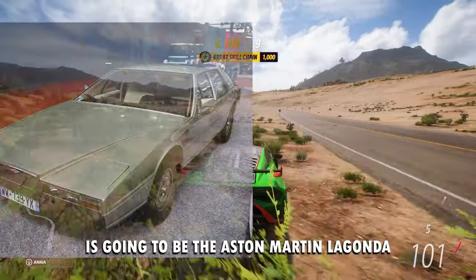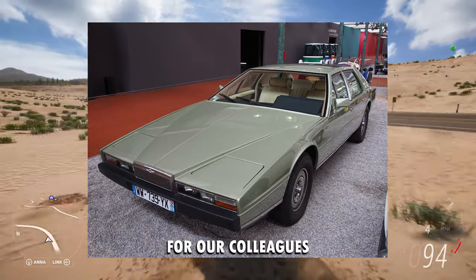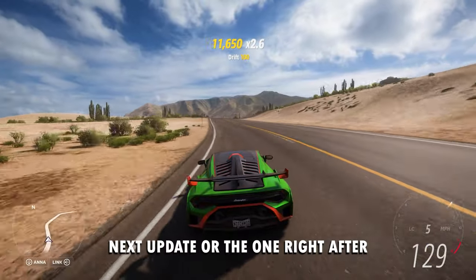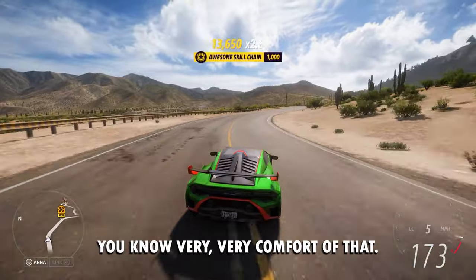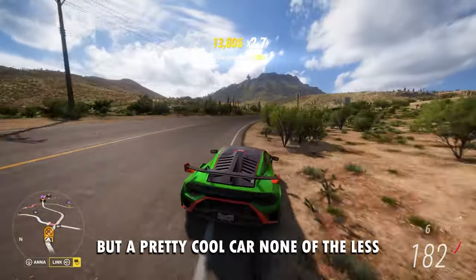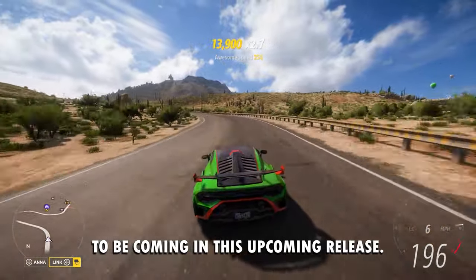The fourth car on this list is going to be the Aston Martin Lagonda, which, like the previous two, has also been leaked on the game's car list for quite a while. There's a 99% chance it'll come out in either the next update or the one right after, but it's seeming likely to be released in Series 33, and I'm very confident of that. The Aston Martin Lagonda is an older car, nothing too overly crazy, but a pretty cool car nonetheless.